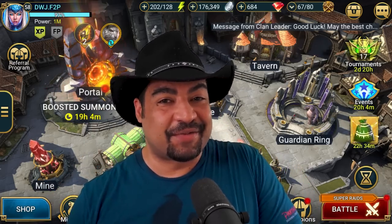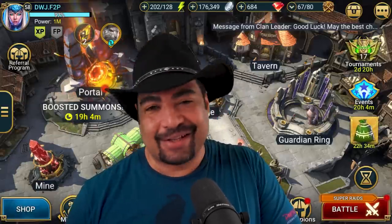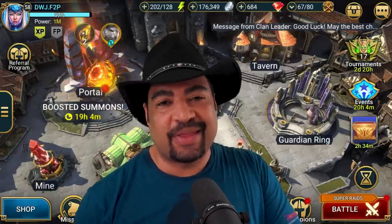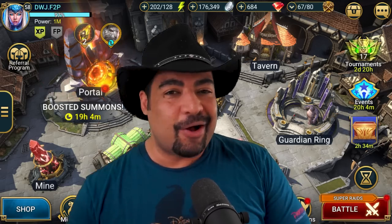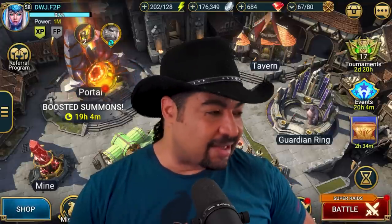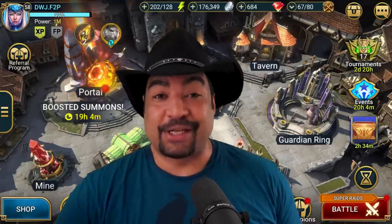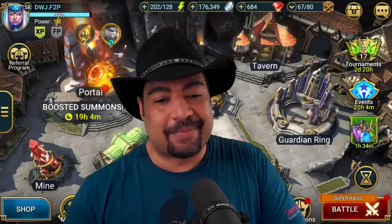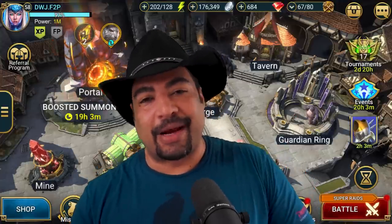Welcome to the Deadwood Jedi — another Raid Shadow Legends video. We are on the free-to-play account doing the Road to Hydra. Today I want to talk about what that means, what our goals and setup are for this. When we say 'road to ultra nightmare' for clan boss, we all know what that means. But when it comes to Hydra, it's a lot trickier — there are four different difficulties, and more than a few variations on how this can play out.